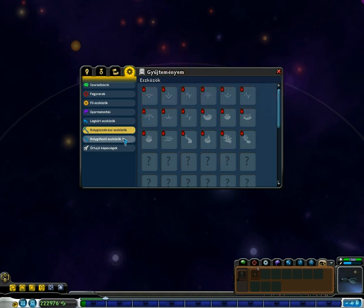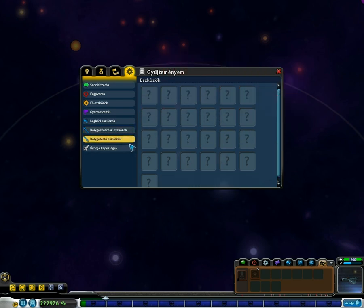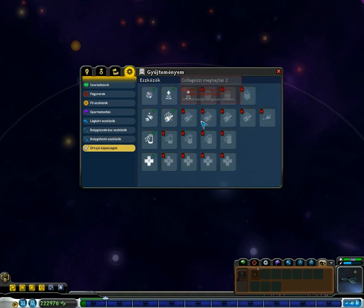You can terraform things — I'm not really using those. You have your batteries, which increase your energy. You have your health, which increases your health. You have your interplanetary drives, which increase the area you can travel. The basic one lets you leave your planet but not your solar system. You can also travel wormholes and store more stuff with these things.